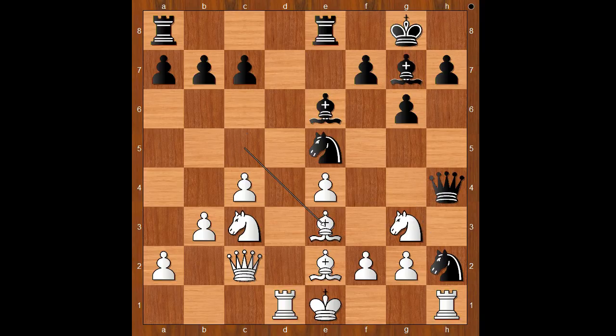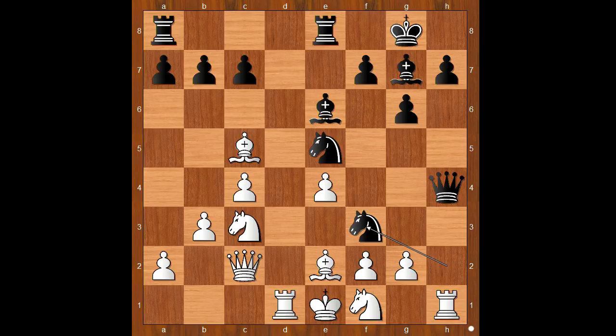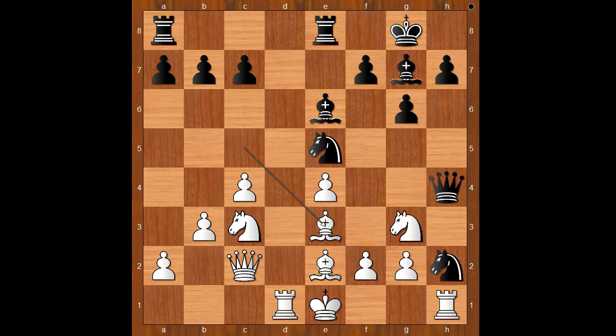The game continued: bishop to e3. If knight to f1, intending to win the knight, then knight from h to f3 check. And after g takes on f3, queen takes rook. Back to our game. So in this position we have bishop to e3. f5 — a very natural move.